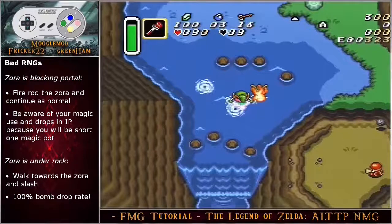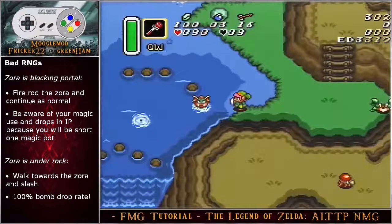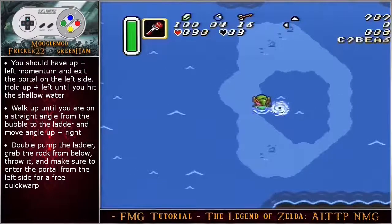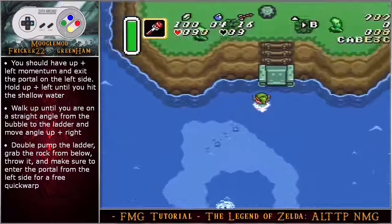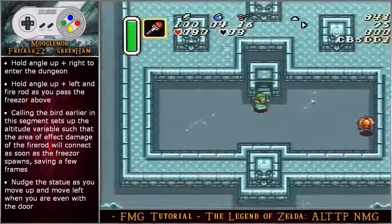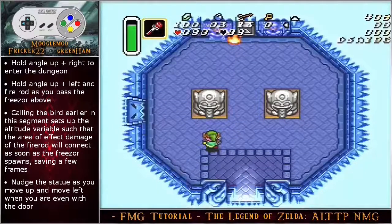If you have to fire rod the Zora, make sure that you stay aware of your magic use because you will be short one magic pot. Another bad RNG is where the Zora is under the rock — you can actually just walk toward him and slash. You should have up left momentum and exit the portal on the left side. Hold up and left until you hit the shallow water. Walk up until you are on a straight angle from the bubble to the ladder and move angle up right. Double pump the ladder, grab the rock from below, throw it, and make sure to enter the portal from the left side for a free quick warp.